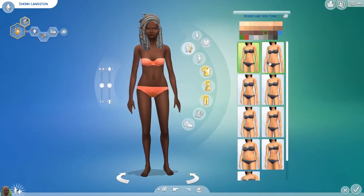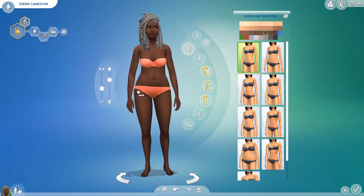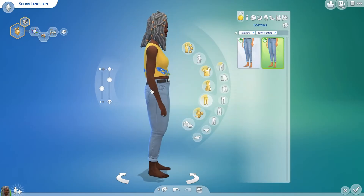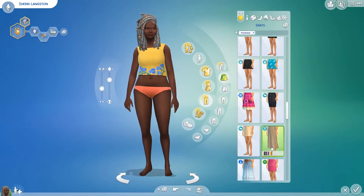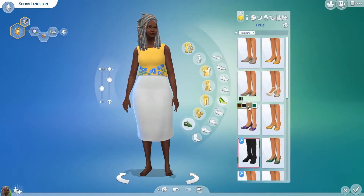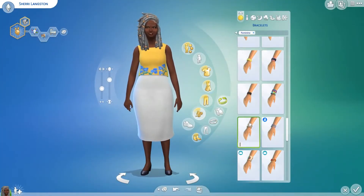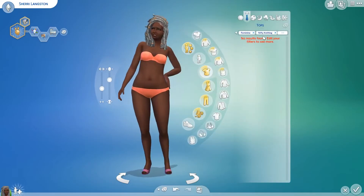I had a really fun time creating them, but the only disappointing thing — and I'll probably mention this multiple times in this voiceover — is that Nifty Knitting did not come with a lot of CAS items, which was unfortunate. I know Nifty Knitting was mostly gameplay-based, with the introduction of Plopsy and the whole knitting system, but I kind of wish there was more CAS stuff. I had to get really creative and use some custom content and base game items as well.